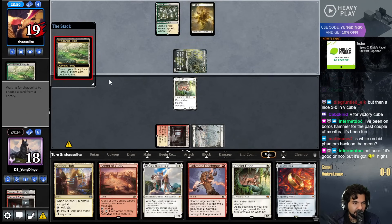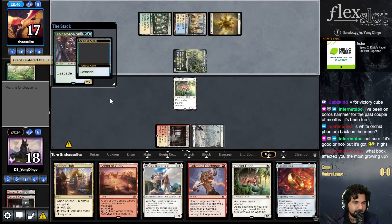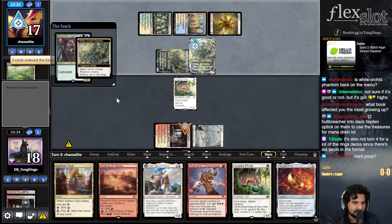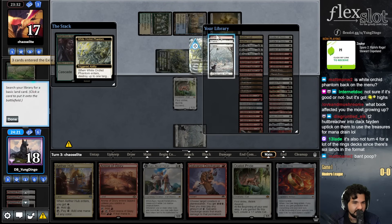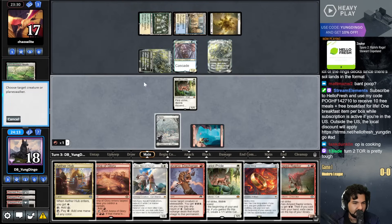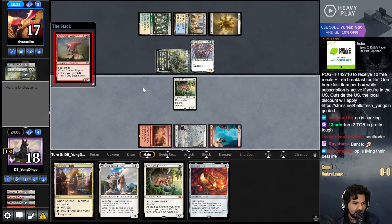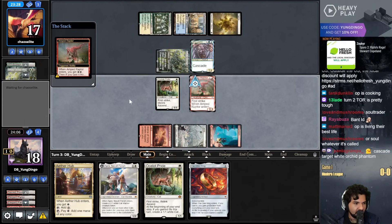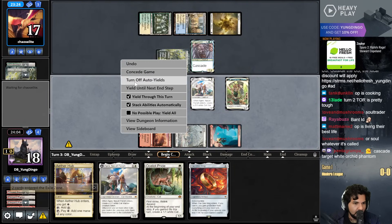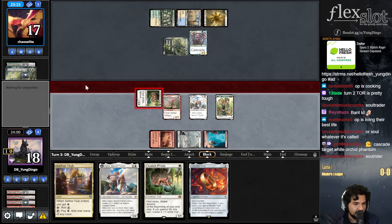They're tagging with a White Orchid Phantom - maybe they have an Ephemerate or another one. Shardless Agent into another White Orchid Phantom - what's happening over here? This is puzzling. A little cascading, a White Orchid Phantom - never hurt anybody.